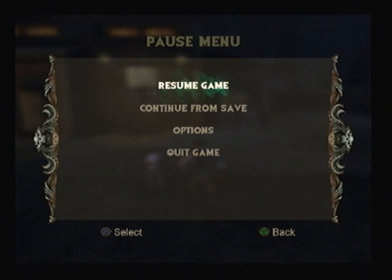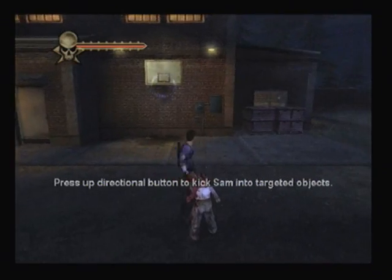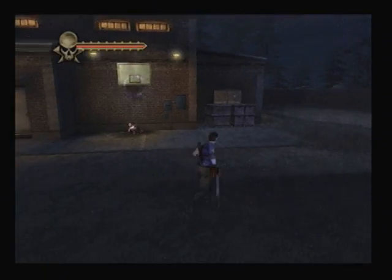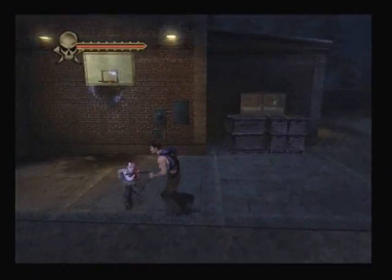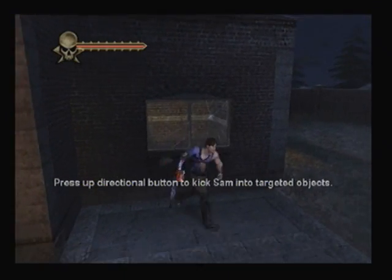Hey! This is Evil Death Band World 2, back with the fifth part of Evil Dead Regeneration. Today we're going to do the next two levels. The first thing you need to know now is that you can use SAM by pressing the kick button.